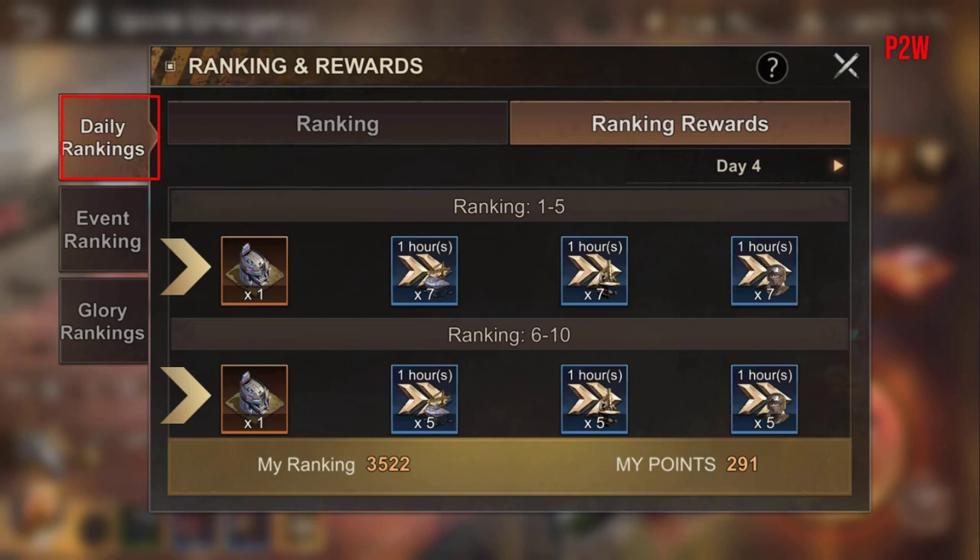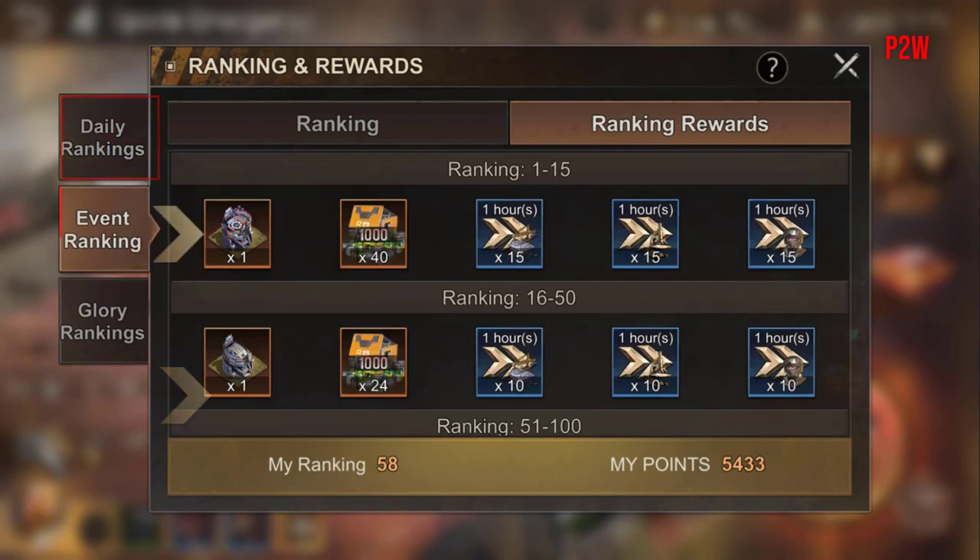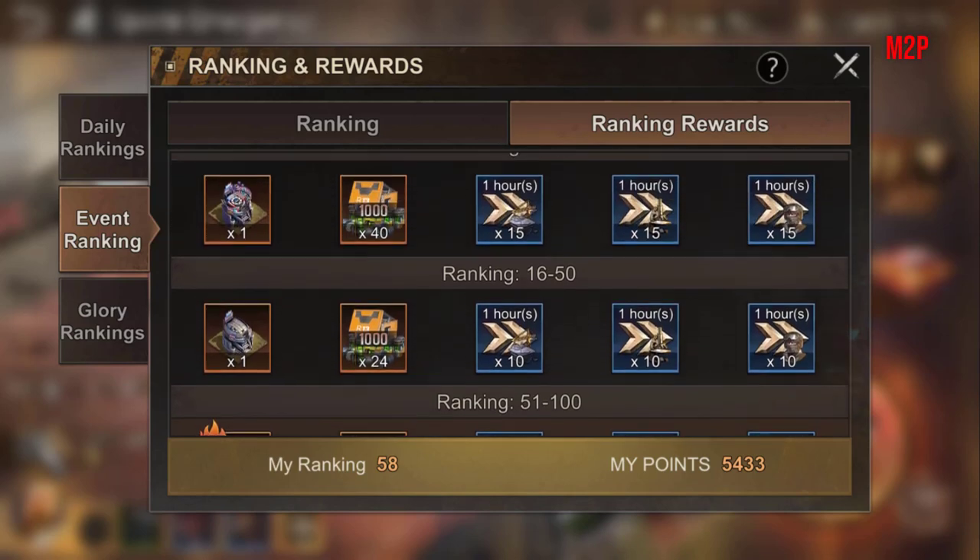The first goal is to get a top 10 to receive the regular skin in the daily ranking, and a top 15 on the weekly leaderboard to get the premium skin. To do this, I advise you to check each day before the reset ends to see if you can rank with the least amount of whistles.